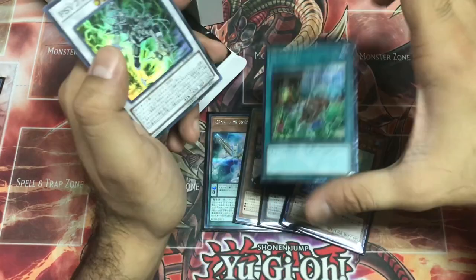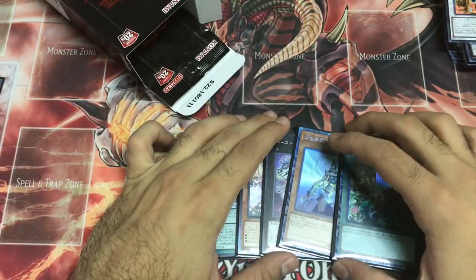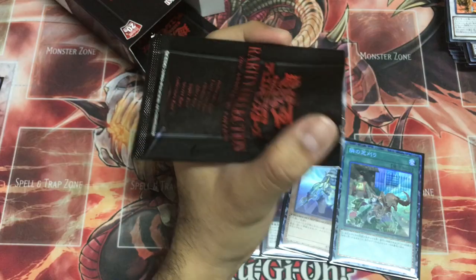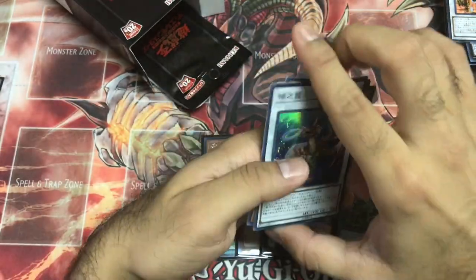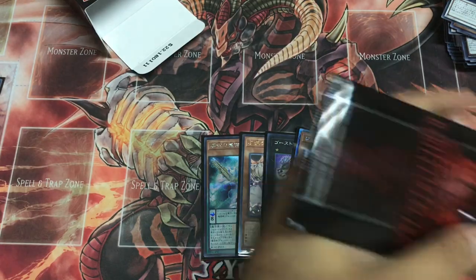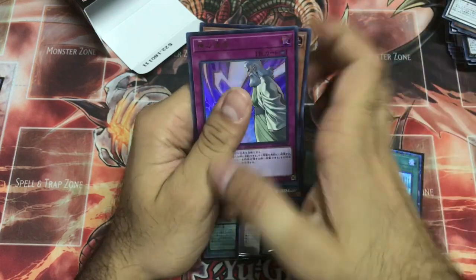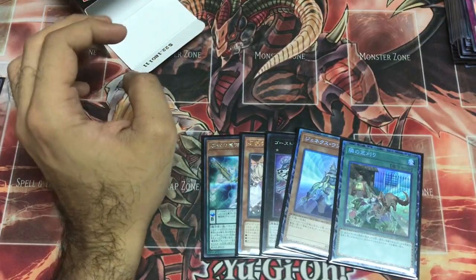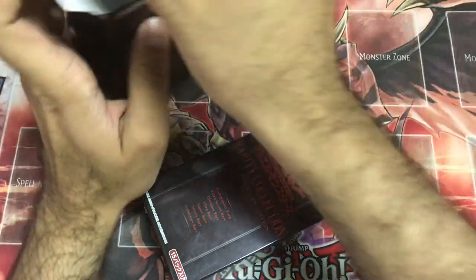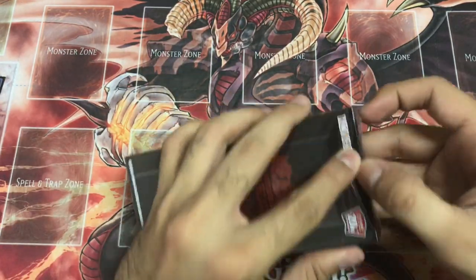Damn it, damn it, damn it! That's it for this box — Zoe Magician. Two Solemn Strikes in one box is good enough. On to the last box.